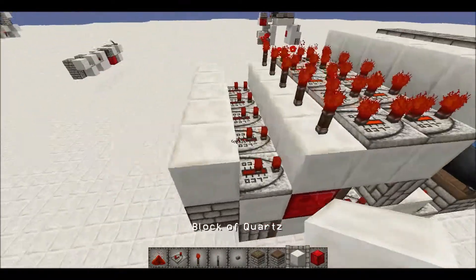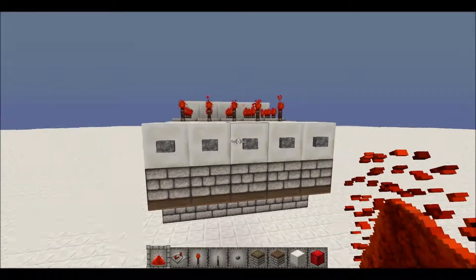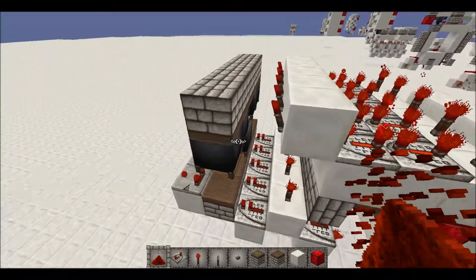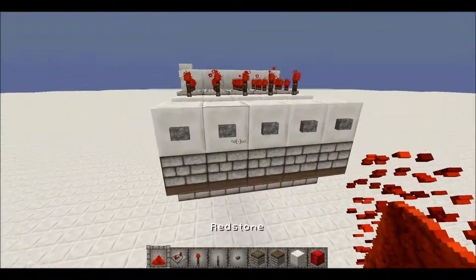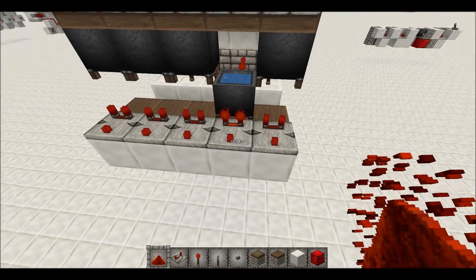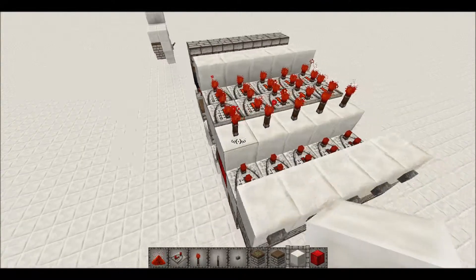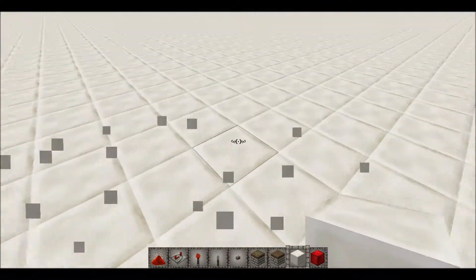It is infinitely expandable because of the BUDs, unless you're unloading chunks. As you can see, if I press that one, that one will go down and then this output will turn on. I'll just get on with the tutorial.